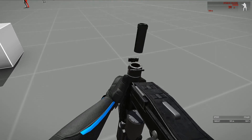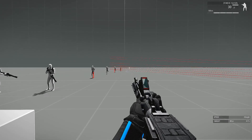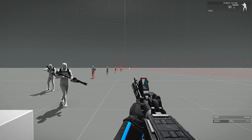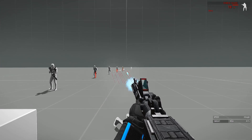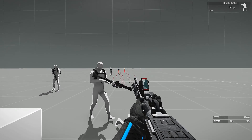DC-15A — got to have that reload animation, got to start off with that. We're going to see single or semi-automatic. On the top right you can see it's semi-automatic. I just tried to click as fast as possible, so that's the fire rate for semi-automatic.